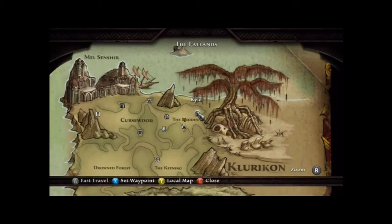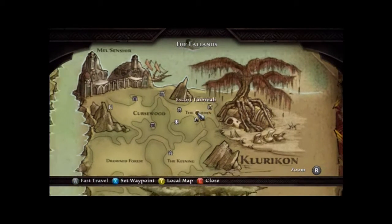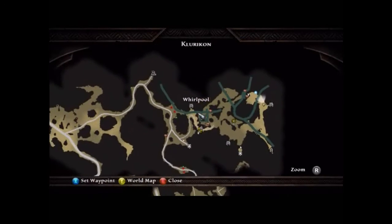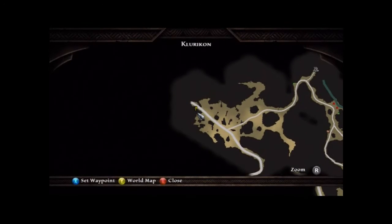Winter Lorestone number two is located still in Cloricon, and it's located in the Midden. The Midden is to the right of Cursewood. Right now we are in the Midden — here's the Lorestone in front of me. The way you get there is from Mel Cinchier. Here's the gate from Mel Cinchier into Cursewood.